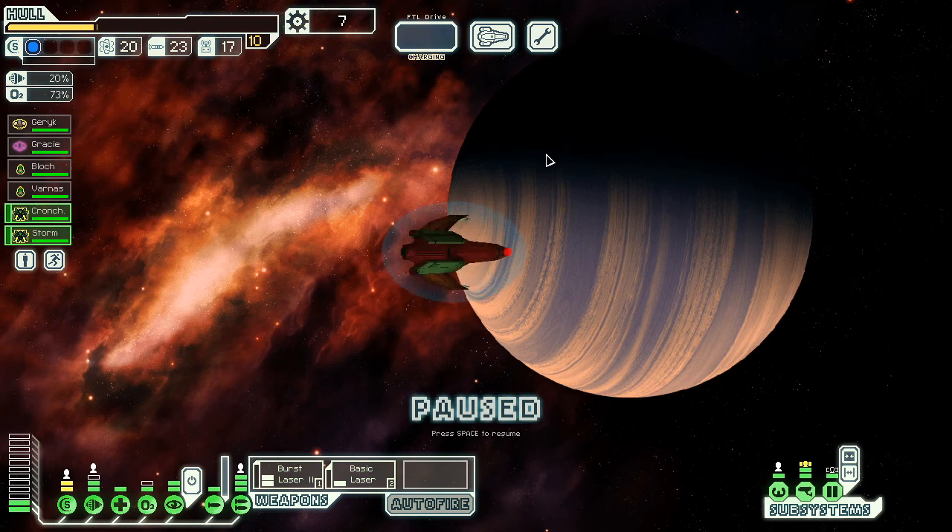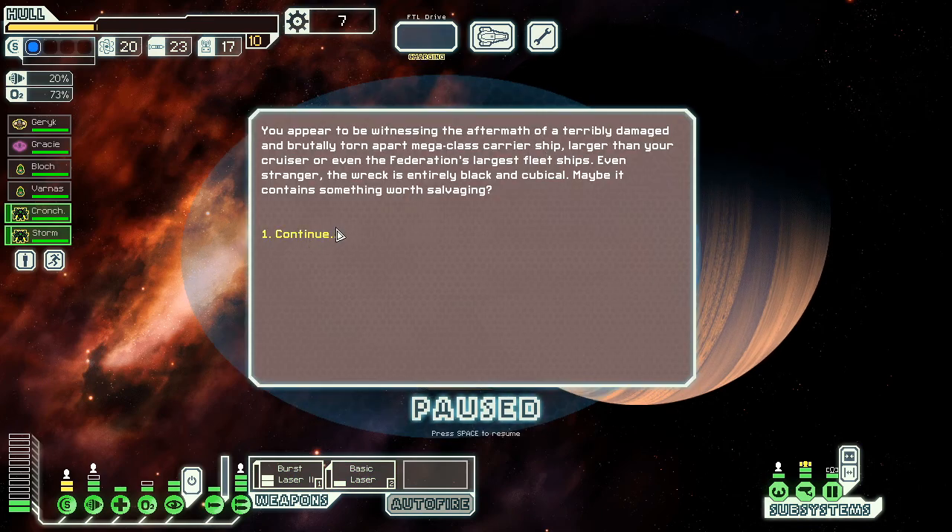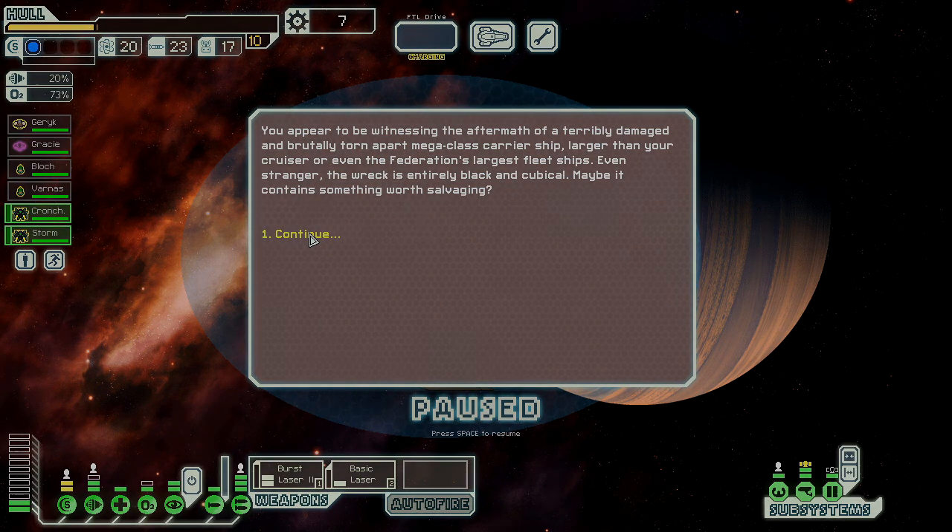I'll go to the ruins — who's ready for this run to die instantly? Larger than expected — you appear to be witnessing the aftermath of a brutally torn apart mega-class carrier ship, larger than your cruisers or even the federation's largest fleet ships. Strangely, the wreck is entirely black. It may contain something worth salvaging.